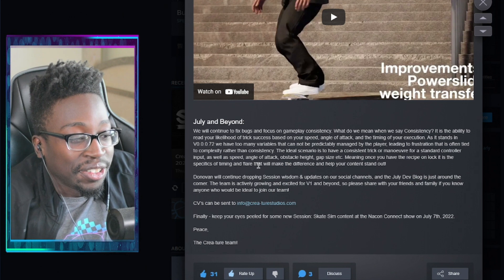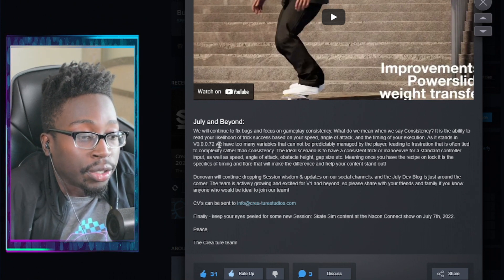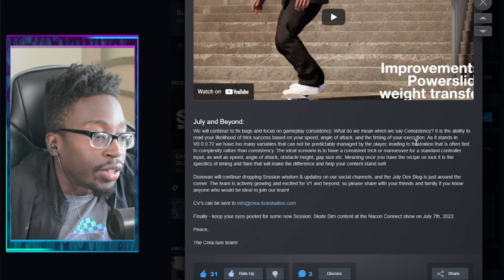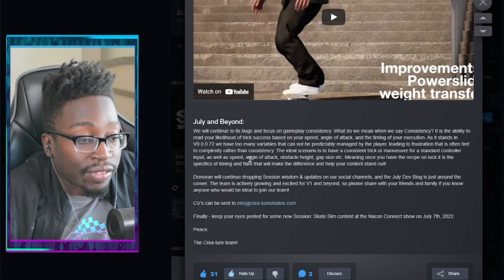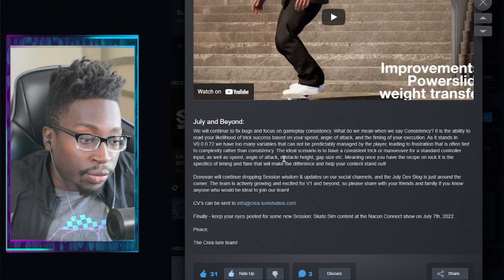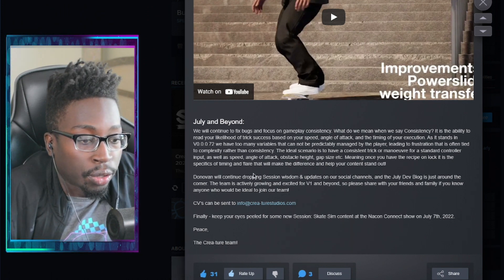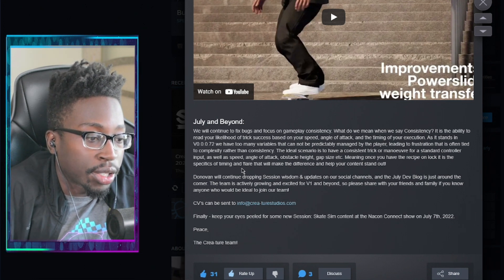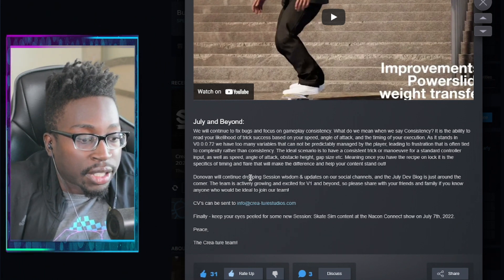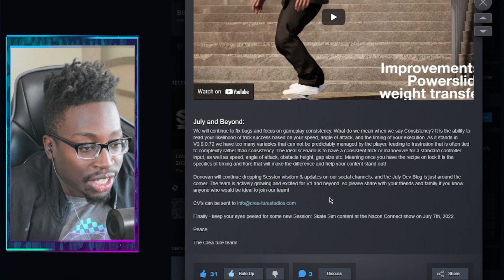July and beyond - there's going to be a July dev blog as well. They will continue to fix bugs and focus on gameplay consistency. By consistency they mean the ability to read your likelihood of trick success based on your speed, angle of attack, and timing of execution. In version 0.72 there are too many variables that can't be predictably managed, leading to frustration tied to complexity rather than consistency.